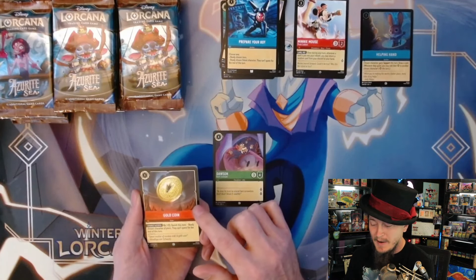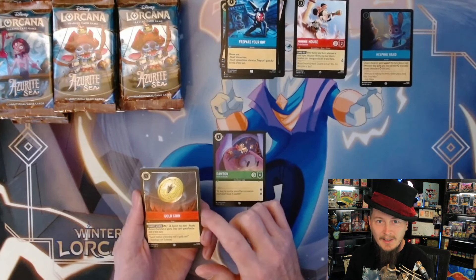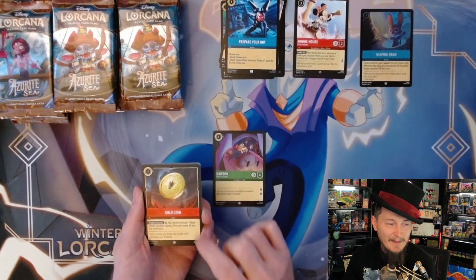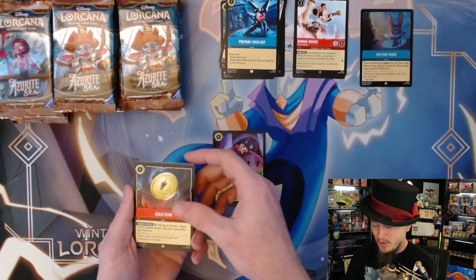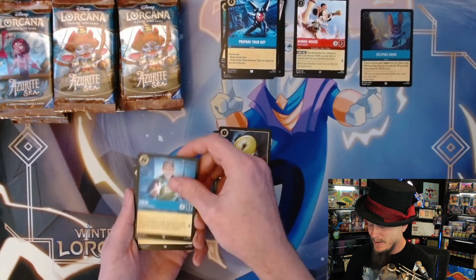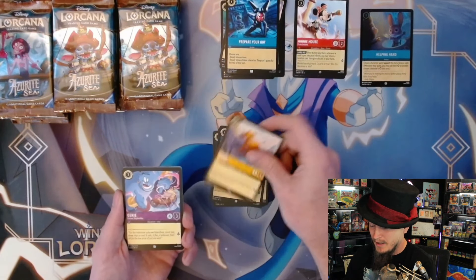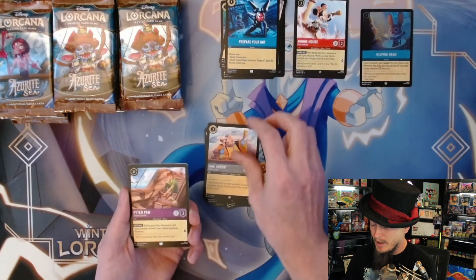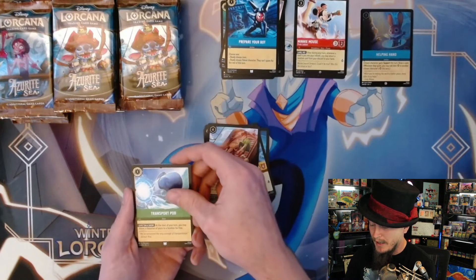Dawson, gold coin - speaking of gold coin, there's a lot of coin cards out now, medallions and things of that nature. I kind of want to build a Tamatoa deck with all this treasure - Tamatoa's Treasure. I doubt it'd be good but it would be fun. Yokai, Simba, Genie, King Hubert, Peter Pan, transport pod.